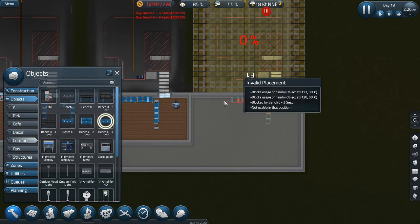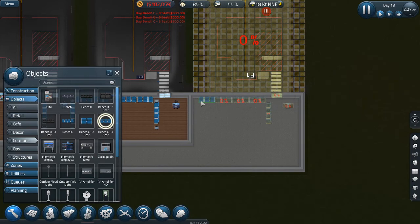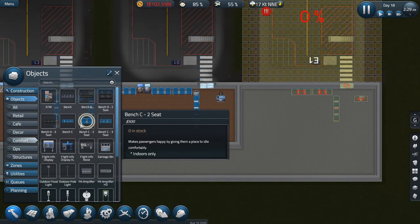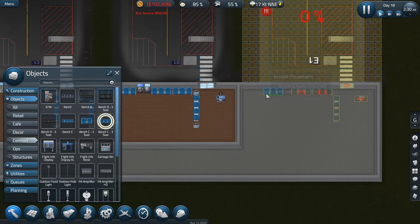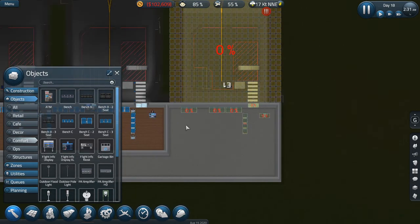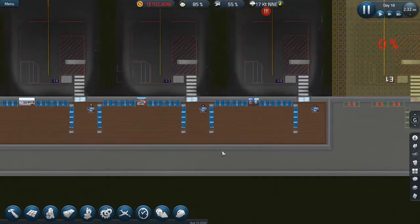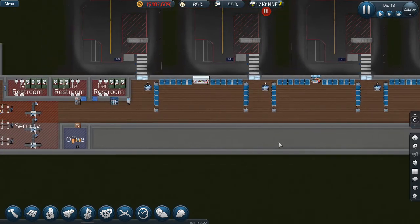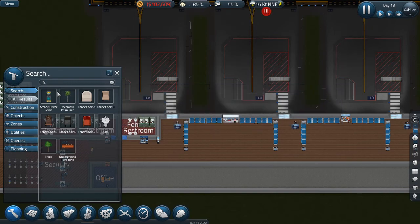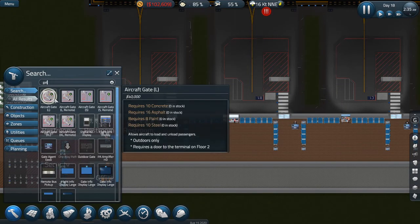We are going to need to do the floor as well, but that is fine. I'm making this uniform — it just makes me feel better. So we'll put you like so. Then we're going to have to deal with that once we get rid of that wall, but that's absolutely fine. Now what we're going to need is a stairway up, because we want to change this to the large one. I'm fairly certain the large gate requires a door on the terminal floor two.